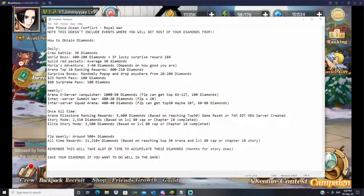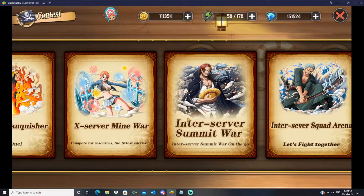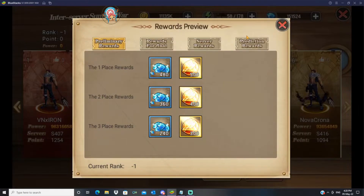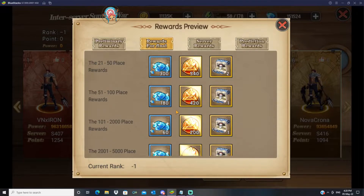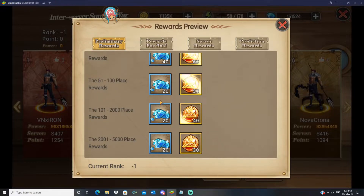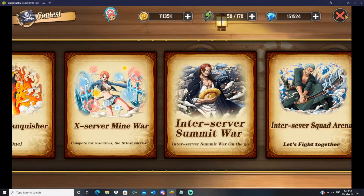Next is Inter-Service Summit War, also in the arena section. This happens every week where you fight players from other servers in a 3v3 format. If you're free-to-play you should easily reach top 2,000, earning around 20 gems every week.